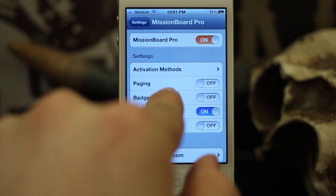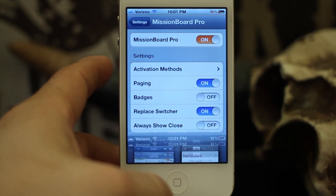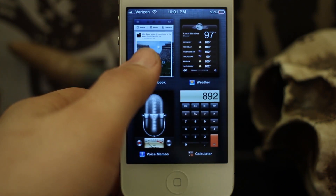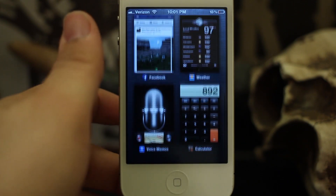There is also the ability to enable paging. If we turn that on and invoke Mission Board Pro, you'll see that the apps now swipe in pages of four, just like that, and they come to a nice clean stop for each one.